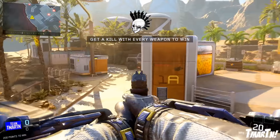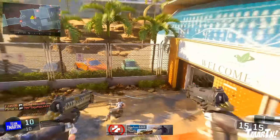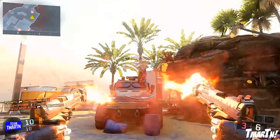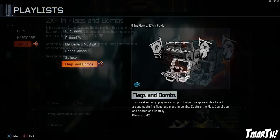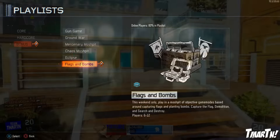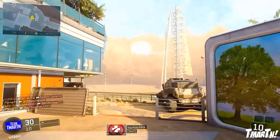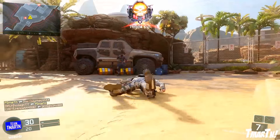What's going on guys, T-Mart here, and today I've got some pretty exciting news. We have a new game mode that was just added into Black Ops 3 this morning — it's called Flags and Bombs. A lot of you guys can figure out what's gonna be included; it's kind of like a mix-up or mosh pit playlist that includes CTF, Search and Destroy, and Demolition. So you're gonna get random mixes of those game types on different maps, and you're not really sure what you're gonna get, which is kind of cool.